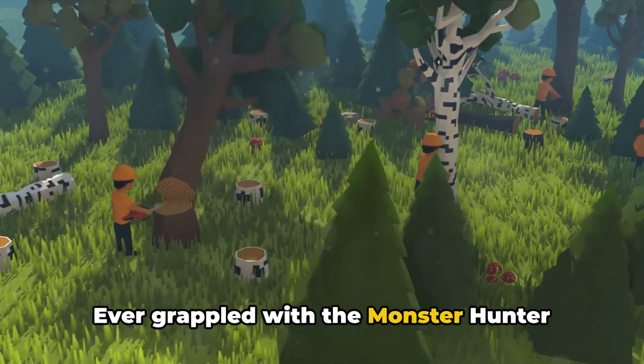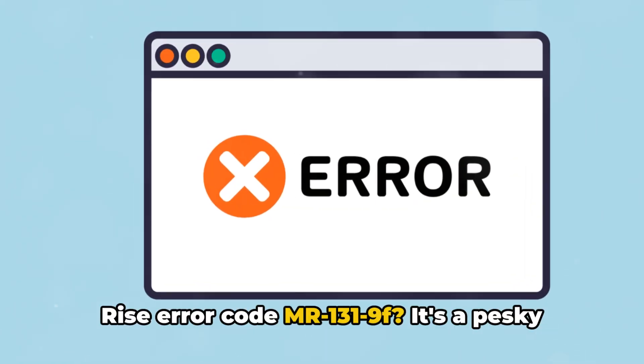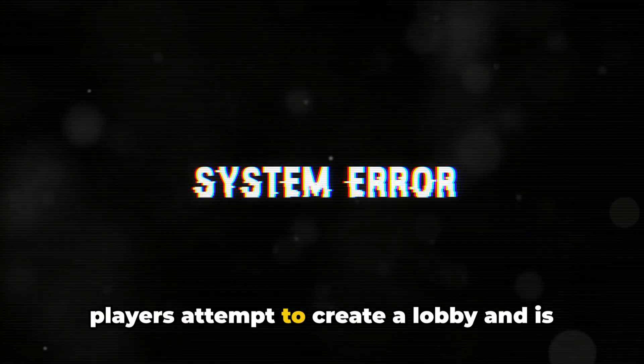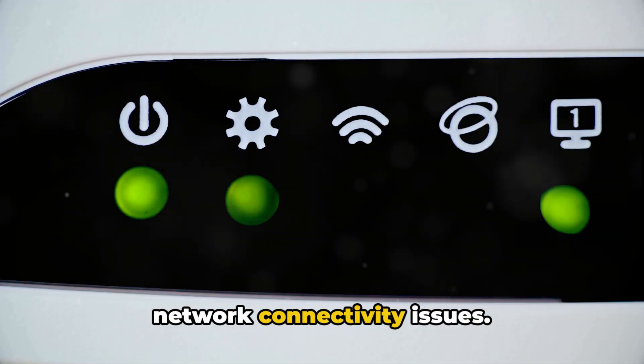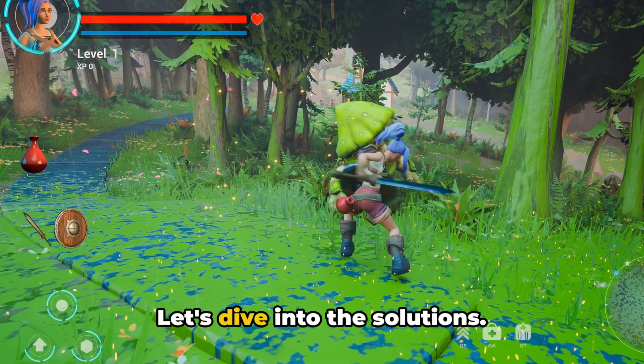Ever grappled with the Monster Hunter Rise error code MR-131-9f? It's a pesky little issue that reads 'Failed to create lobby.' This typically rears its head when players attempt to create a lobby, and is often a result of Capcom servers being down for maintenance, an outage, or some network connectivity issues. So how do you banish this error code? Let's dive into the solutions.